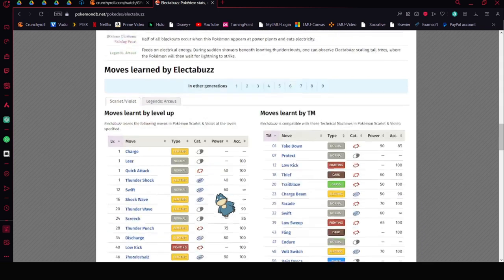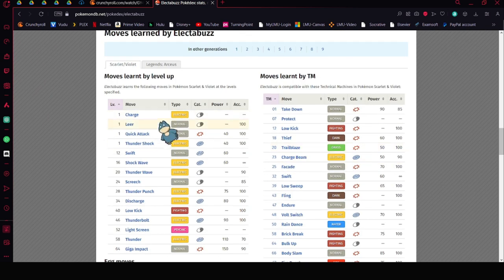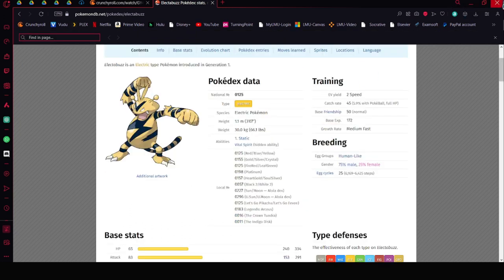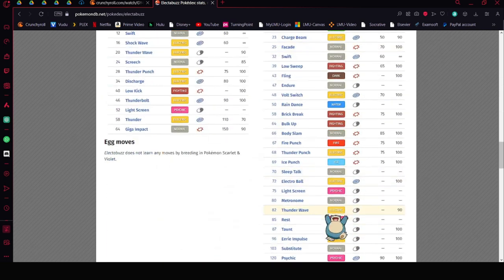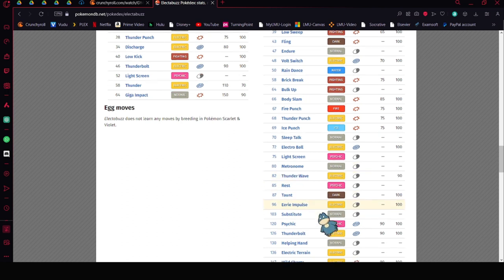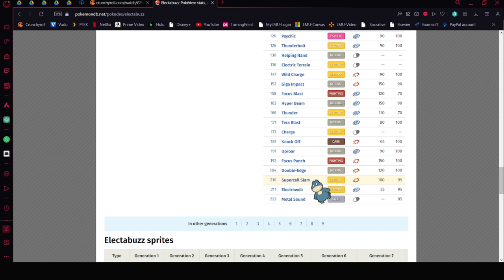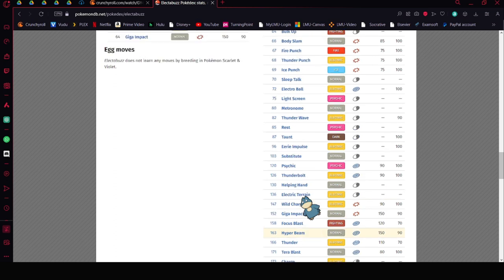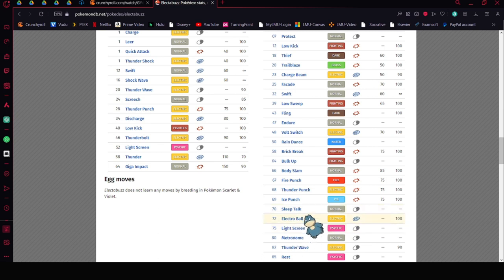Give Electabuzz all the punch moves except for Grass-type punches — so Thunder Punch and Ice Punch. This will be more of a support Pokémon. It can learn Light Screen but not Reflect. It can learn Thunder Wave, which is going to be very good. It can also learn Super Cell Slam, so you can run Super Cell Slam, Thunder Punch, Thunder Wave, and Electro Ball would pair well with Thunder Wave.